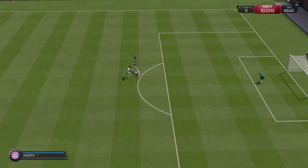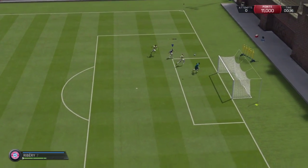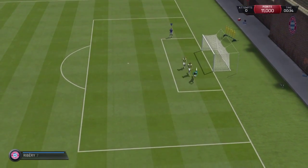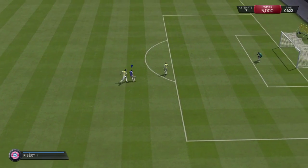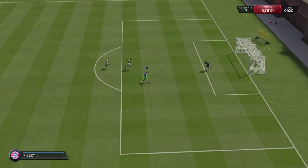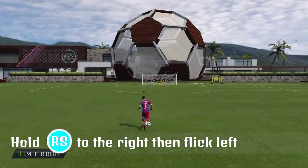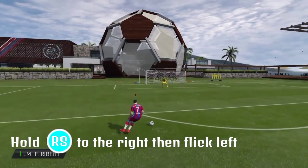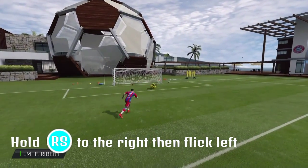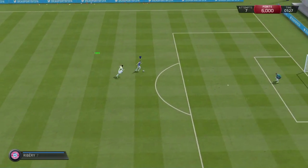It can get you by pretty much every player, especially if you're running down the wing and you want to cut in — you can use either this one or the burpa spin. If you don't know how to do the burpa spin, it's pretty much the exact same thing: you flick the thumb stick up and to the right if you're going forward. For this next skill, all you need to do is hold the right thumb stick to the right and then flick it back to the left. It sort of dummies it one way and then pulls it back the other way with the outside of the player's boot.